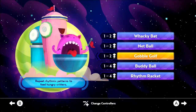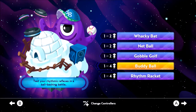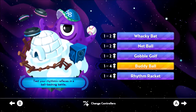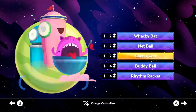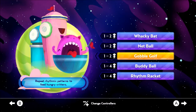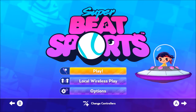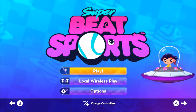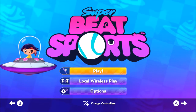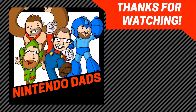Buddy Ball is kind of like Wacky Bat, but it's actually more like racquetball — where you're bouncing back and forth, trying to knock the other guy out, which is kind of cool. And then Gobble Golf is like targeted golf. Anyways everyone, let's go back to this main title screen. Thank you everyone for watching this episode of Nintendo Dads. Give us a comment, a subscribe, especially share the love. We'll see you next time. Bye-bye.